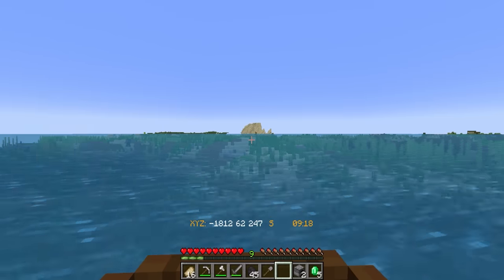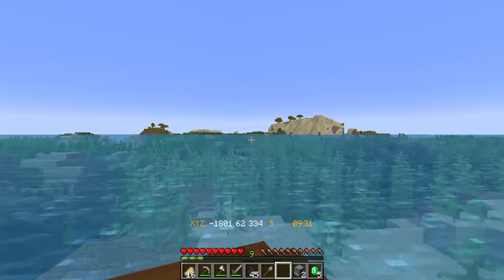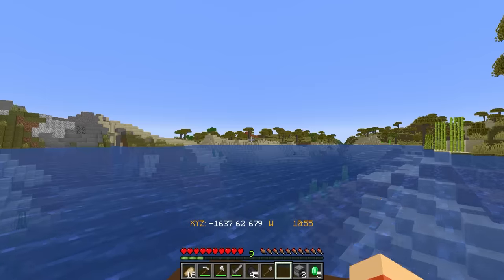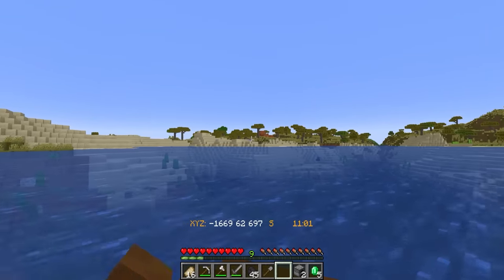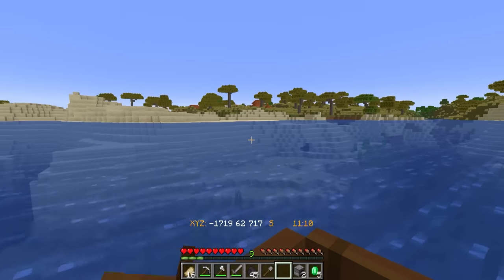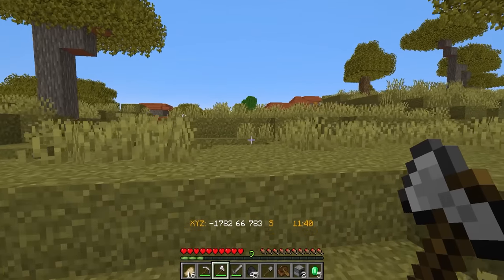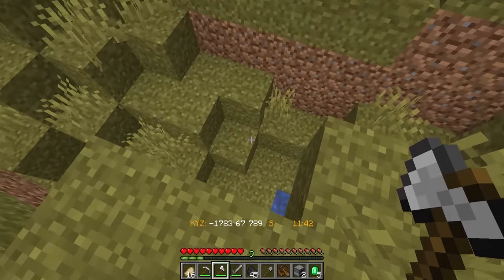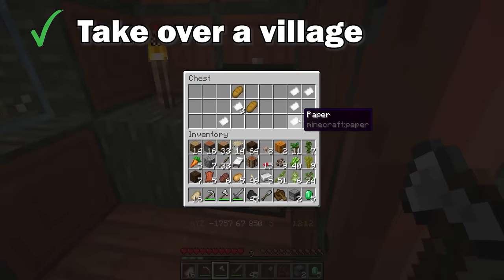I filmed this first episode in 1.18, but plan on updating to 1.19 as soon as I can. With some of the basic resources filling my pockets, I headed out in search of somewhere to set up my first area. For this, I needed to find a mesa. I also very much wished at this point that chest boats were already in the game. As you can see by those roofs, we found ourselves a village and it's a savannah one. I do like savannah villages. We can check out what's in this village and try not to fall in any big holes.